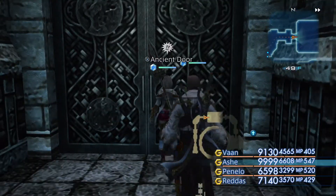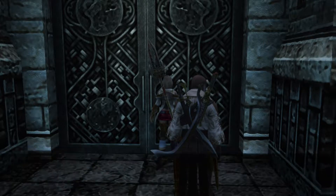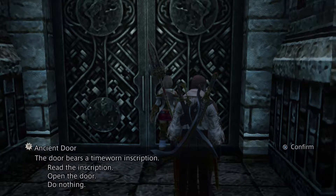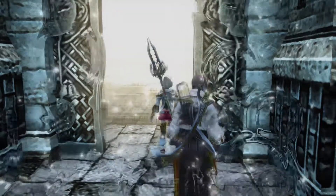The inscription on the door reads: 'Ahead the watch awaits. Second of three — ye without strength, return whence you came.' Well, we're not going to do that now, are we? We're going to go on in. And we're going to face off against our next boss fight, which will take us to the second ascent.